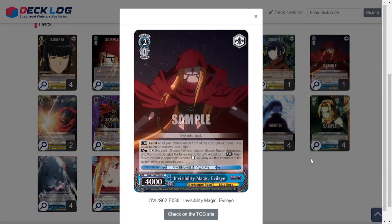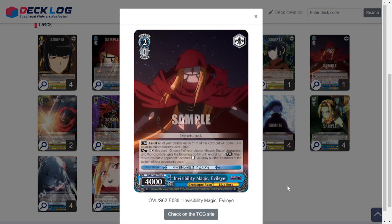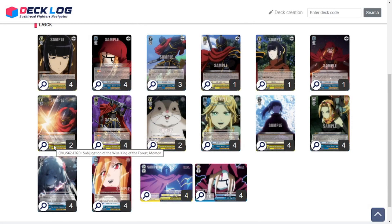Then we have Invisibility Magic Evil Eye — a 2/14k level assist. Two characters in front of it, and you can tap it to give a blue or raven black character the ability that when a battle opponent becomes reversed, you can put that character on the bottom of your opponent's deck. Really interesting effect for some spot removal. I just teched in one copy since it doesn't come up that often, but it's great for that little bit of spot removal when you can get it off.